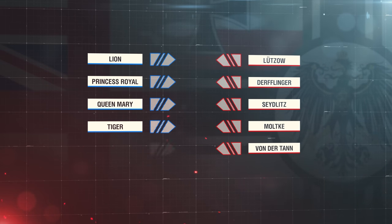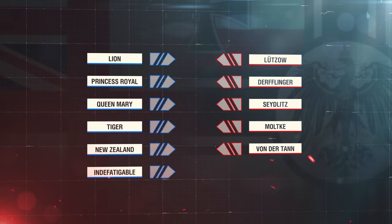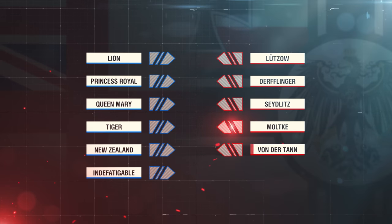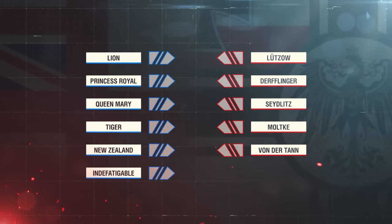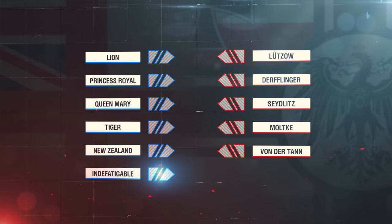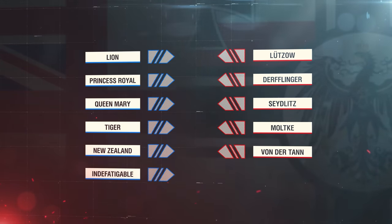The following German battlecruisers took part in the first clash: Lutzow, Derflinger, Seydlitz, Moltke, and Von der Tann. Lion, Princess Royal, Queen Mary, Tiger, New Zealand, and Indefatigable represented the Royal Navy.